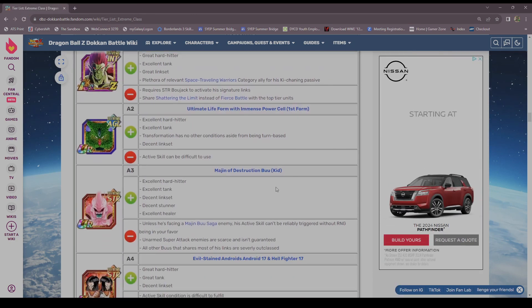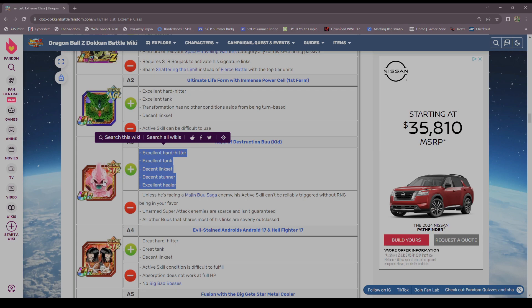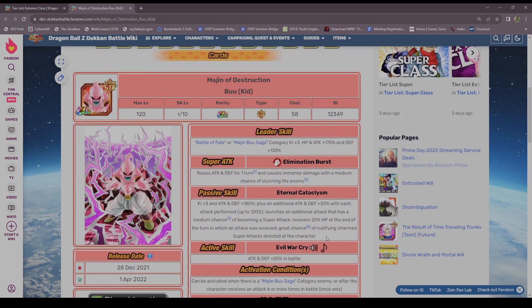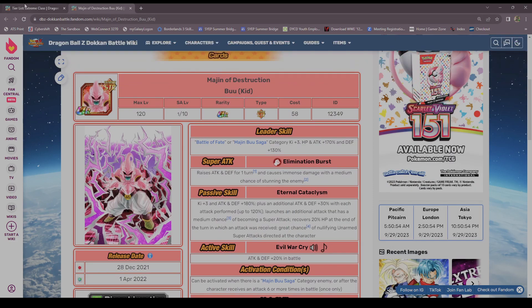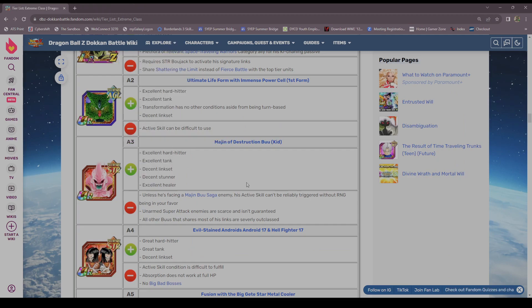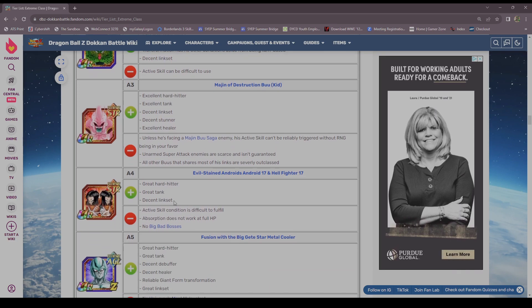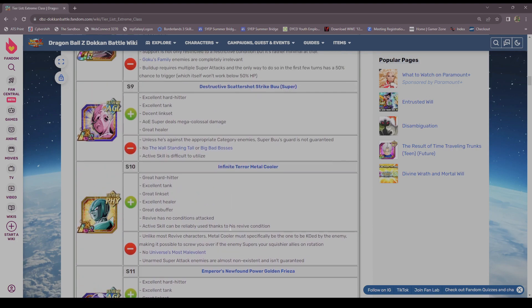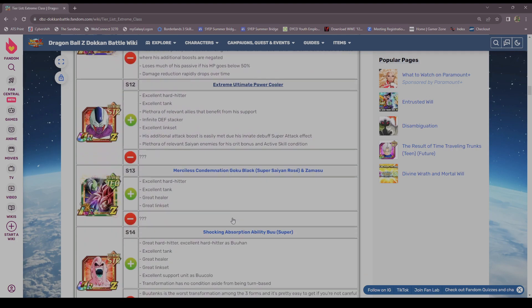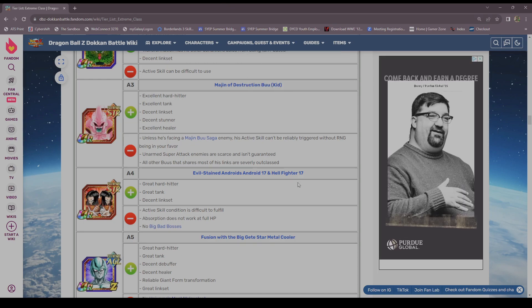Kid Boo — it's unfortunate, the clock struck 12 for Kid Boo. We're at the point where he's just an okay unit. That's what happens when you drop a villain and don't give him any help. SCR Super 17 — they are an A tier character, but they're better than Cooler, better than Metal Cooler. I don't think they're better than Turles, but some of those up there need to come down here.